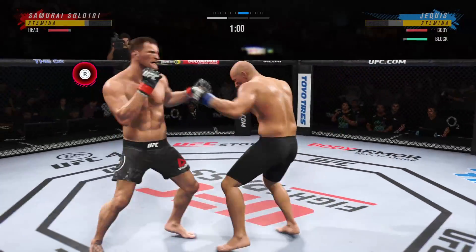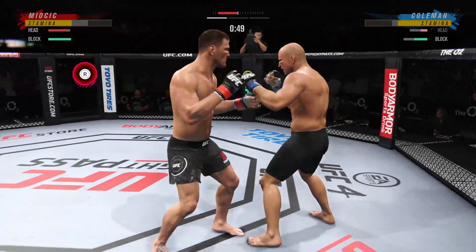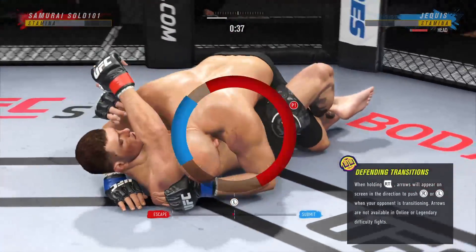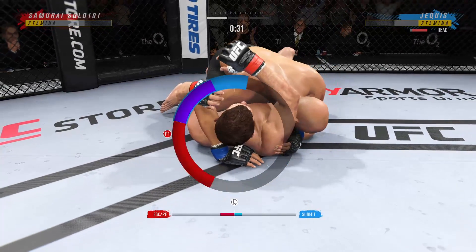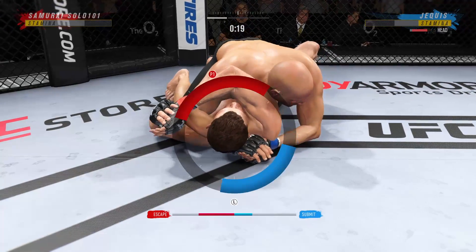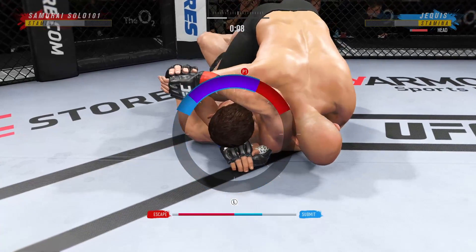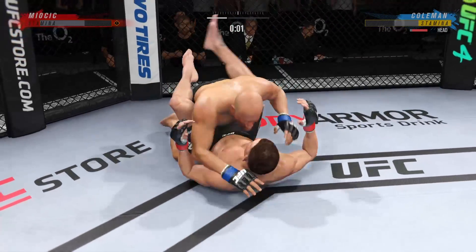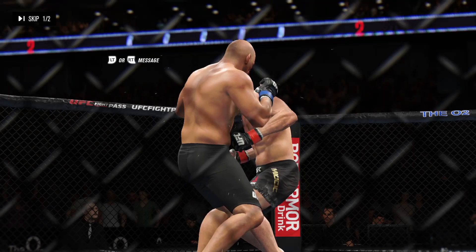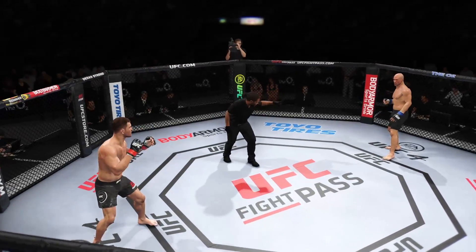He got that one — oh, he's going for a submission. That took me off guard. If he gets this, props to him. I would imagine Coleman's submission rating is not that high. He's moving to the finishing position — now watch, he goes parallel right there. The only submission wins I know Coleman has — maybe an arm triangle, but I know he's got a couple of neck crank wins. He submitted Dan Severn with a nasty neck crank. But I don't think he's done rear naked chokes or arm bars or anything like that.